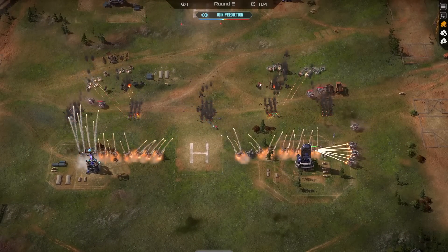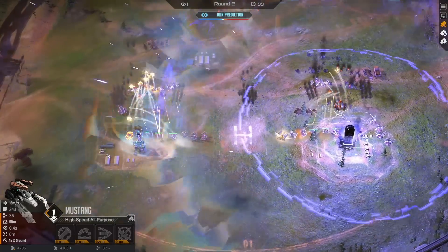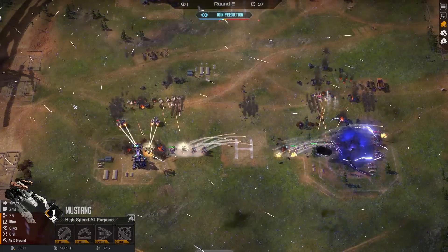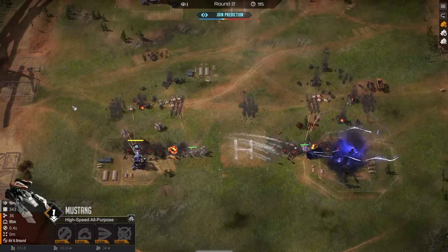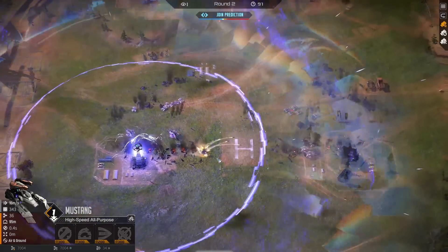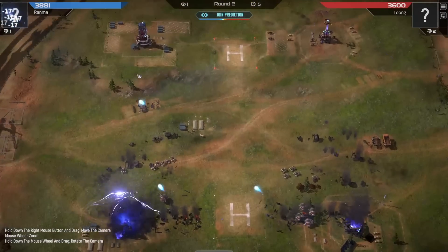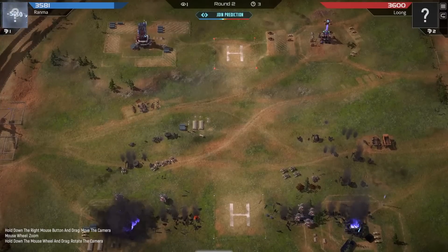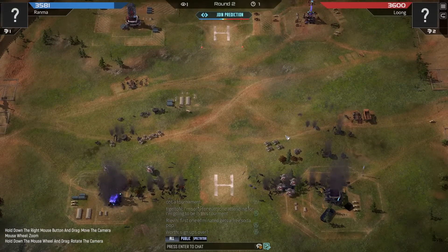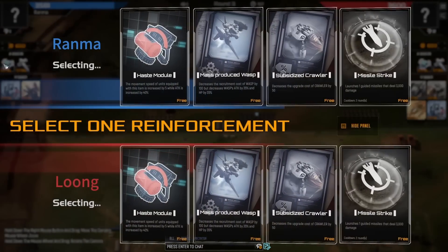The Mustang are definitely more than enough to clean up huge swathes of Fang. They have more range, deal a significant amount of damage, and Fang just have no HP to start with. A very quick wipe here. But we shall see how it continues - Ranma has a lot more HP. The game is now finally at the same period with both players at about the same HP, even though Ranma has lost two rounds.